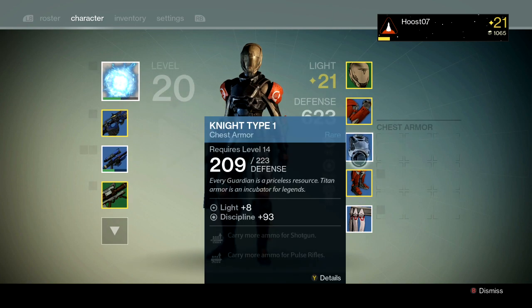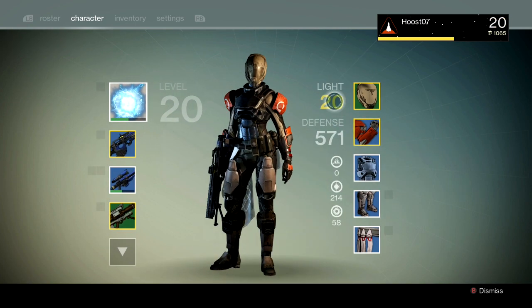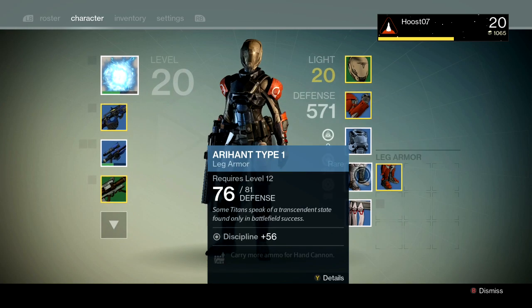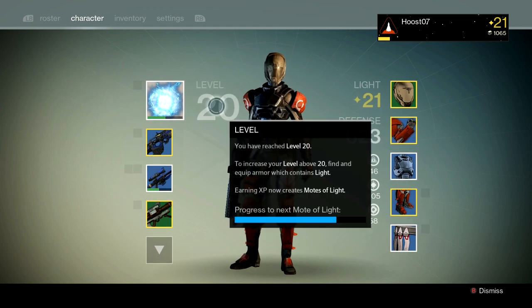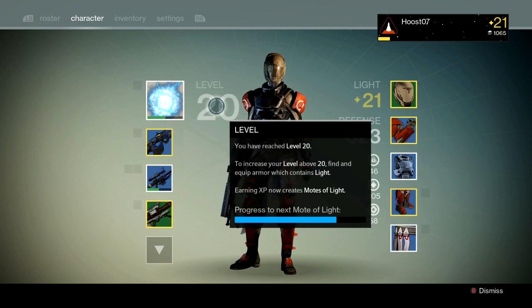Now, these levels are not permanent. So for example, if I take this armor off, you'll see that my level now goes back to 20, and I do not have enough Light now to progress to level 21. So I have to keep the gear on in order to take advantage of that. You'll see my level is still listed as level 20, and now it says: to increase your level above level 20, find and equip armor which contains Light.